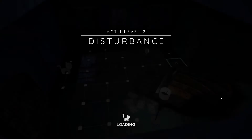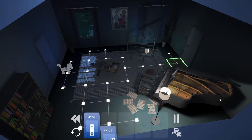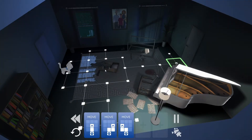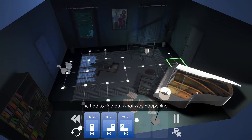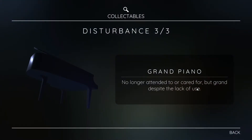Act one, level two - Disturbance. Hearing yelling from the kitchen, Theo wondered if he had really moved from his bed just to listen to some tiff. So it blinks right when the level starts. Family photo - despite the awkward posing, happiness and pride are visible in this photo. And hastily packed suitcase - a suitcase rapidly filled and suddenly cast aside. Grand piano - no longer attended to or cared for, but grand despite the lack of views. So we found all three here.